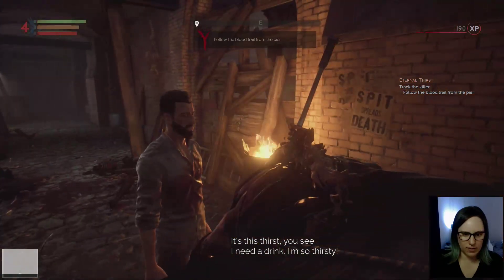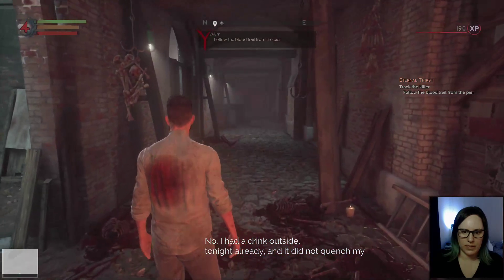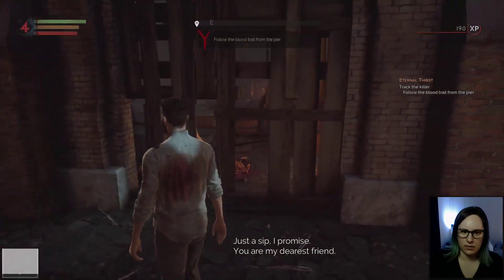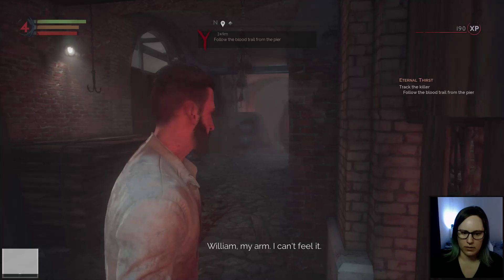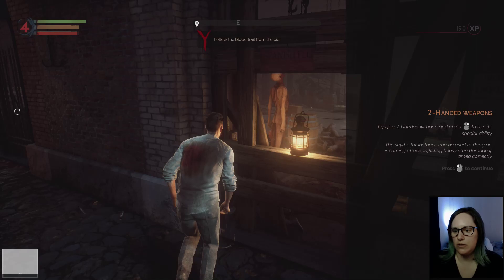Look at his arm. What is wrong with him? Something is going on. Who's in here? I don't see anybody. It's more vampires. I thought he was going to kill him. Pick this used scythe up. Two-handed weapons: equip a two-handed weapon and press right-click to use its special ability. The scythe, for instance, can be used to parry an incoming attack, inflicting heavy stun damage if timed correctly.